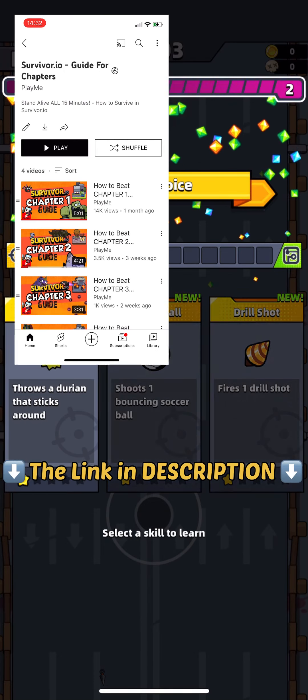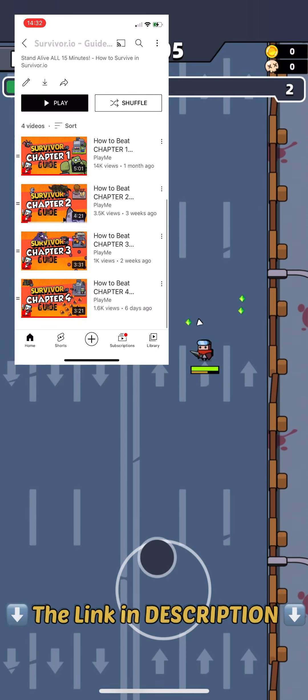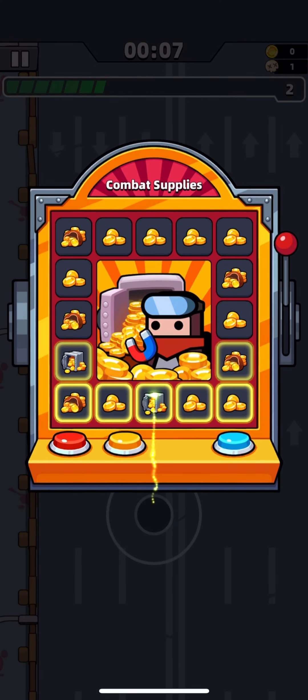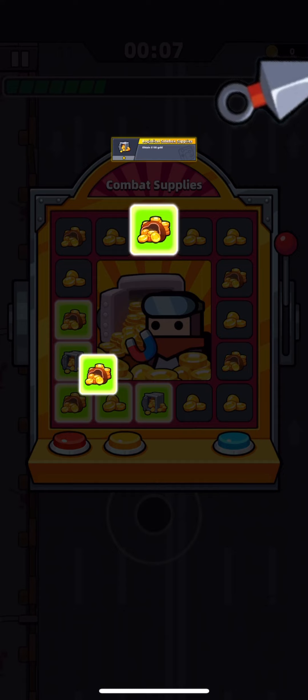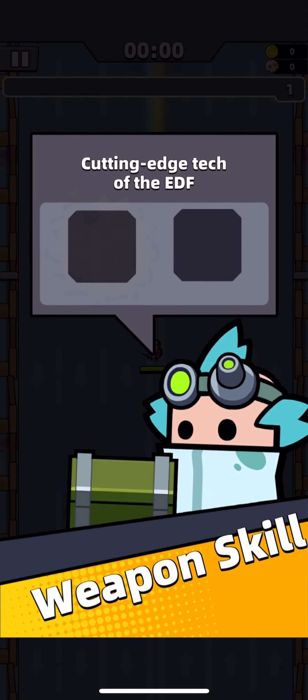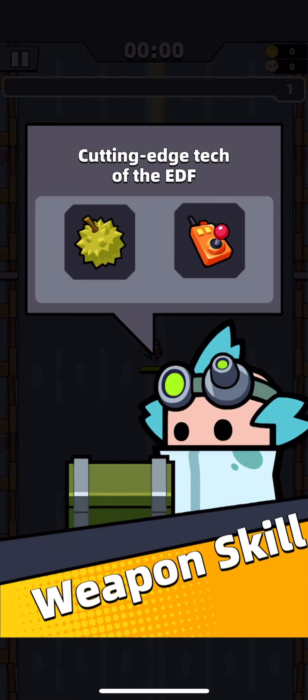Hello guys, in this video I will help you to pass Chapter 5 without eternal equipments and with low stats. If you haven't passed previous 4 chapters, you can find a guide for the chapter you are struggling to pass on my channel. The link to the playlist with guides for chapters you can also find in the description for this video.